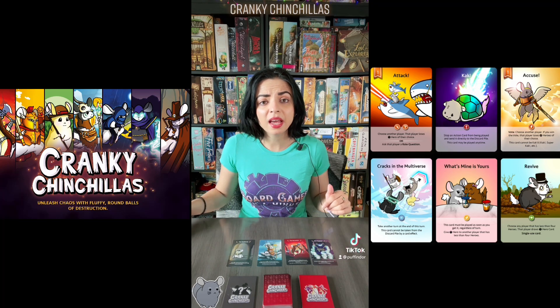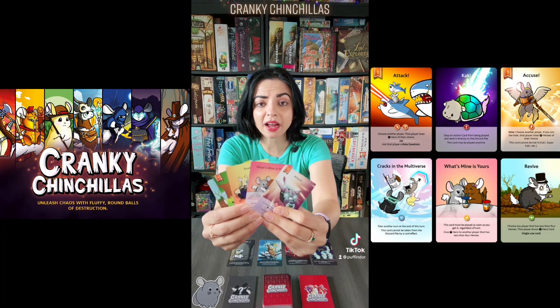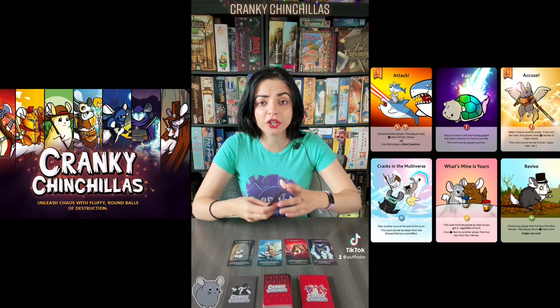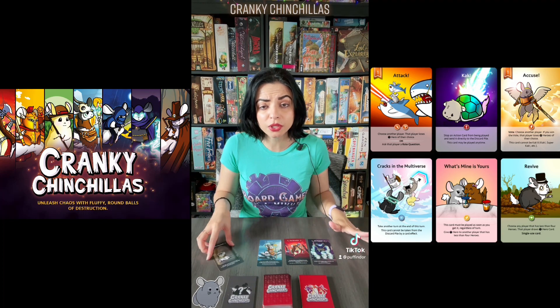All players start the game with four heroes — those represent your life points — and all players start the game with five action cards. On your turn, you can play as many actions as you want. However, if the card has a one in this corner, you can only play one of those on your turn. Then you can activate a hero of yours and use its special ability. Once you do so, you will flip it upside down and it will remain upside down until it is reactivated by an action card.